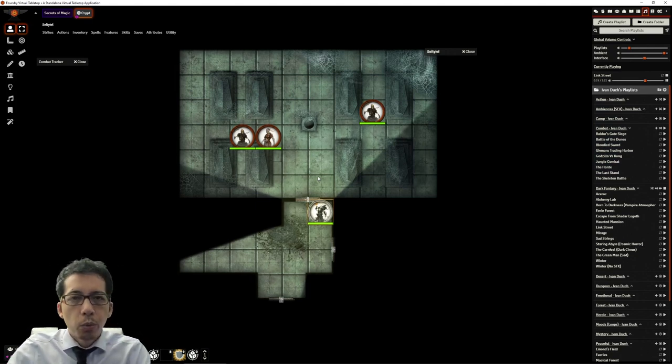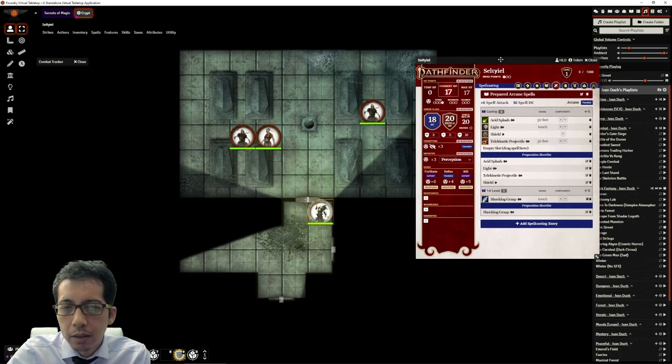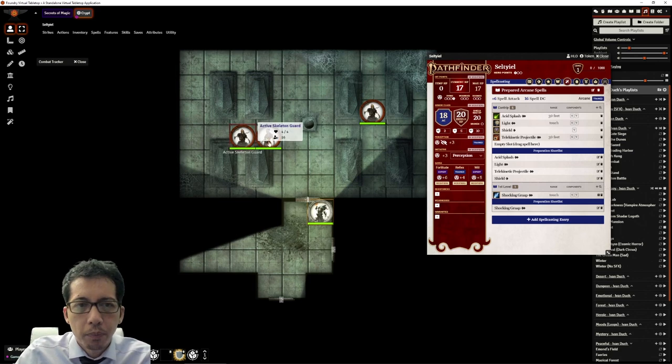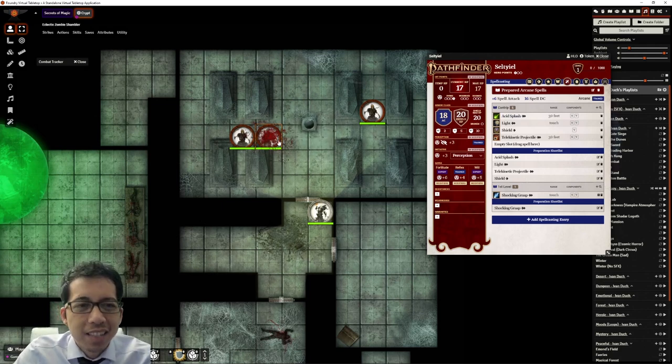Seltiel as a Magus also has access to the wizard spell list, also called the arcane spell list, and has some basic cantrips — just like in D&D 5th Edition. Cantrips can be cast without limitation multiple times. For example, Telekinetic Projectile finds an object and strikes a target, requiring a spell attack roll, and you can choose bludgeoning, piercing, or slashing damage. Another cantrip, Acid Splash, does acid damage and splashes onto the main target and all creatures within five feet.